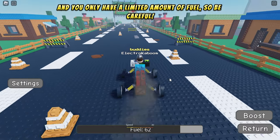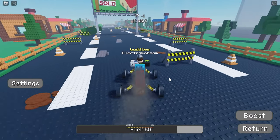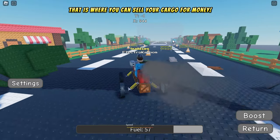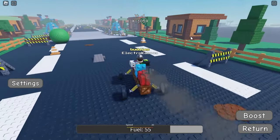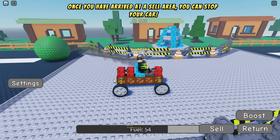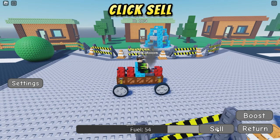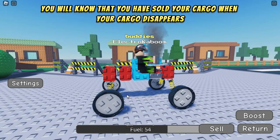You only have a limited amount of fuel, so be careful. That is where you can sell your cargo for money. Once you have arrived at a sell area, you can stop your car and click sell. You will know that you have sold your cargo when your cargo disappears.